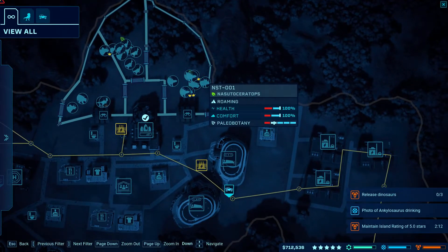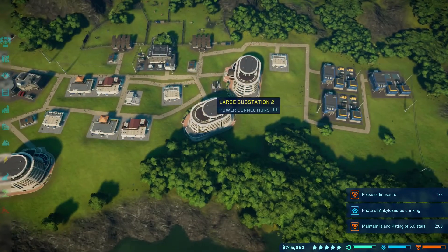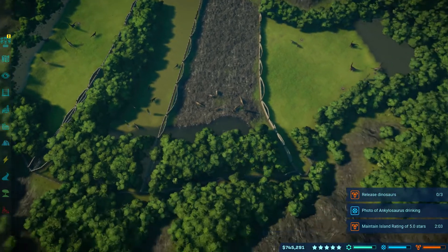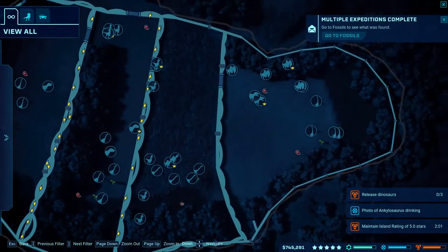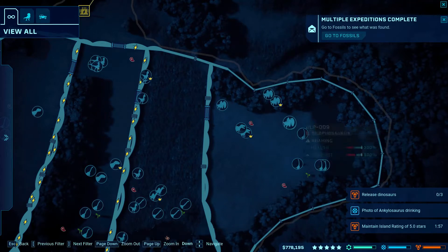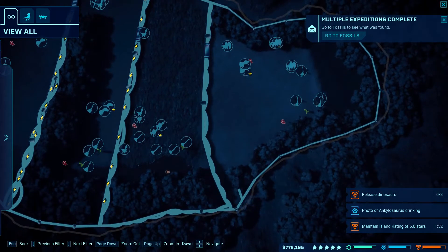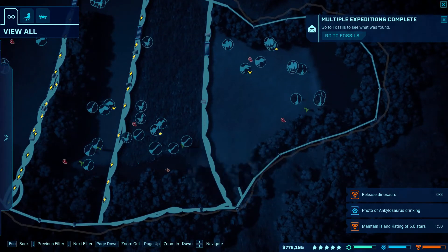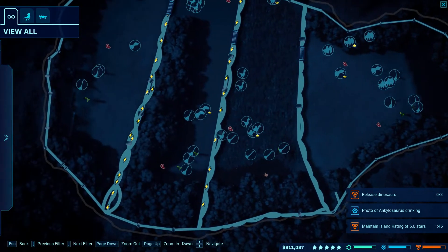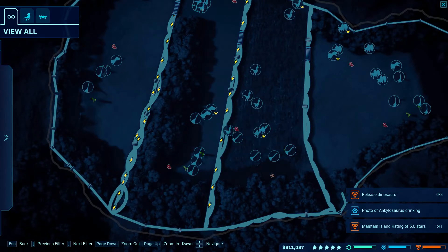Got most of the little area there. One thing I like about this island is there's a lot of room on both ends to make large enclosures. Over here I've got my sauropods, my small carnivores, and then my large carnivores. You can produce a large number of each.